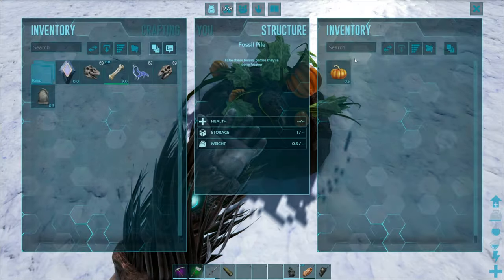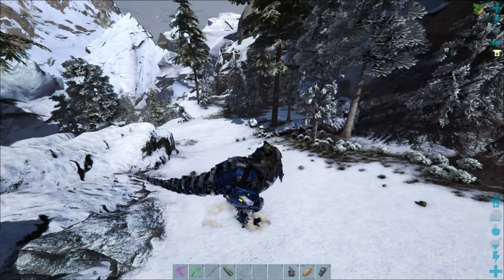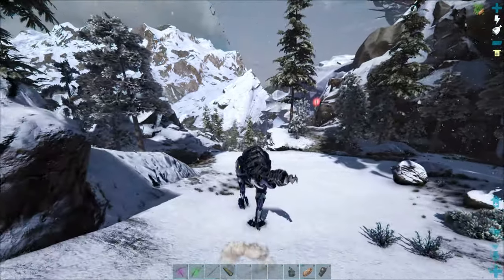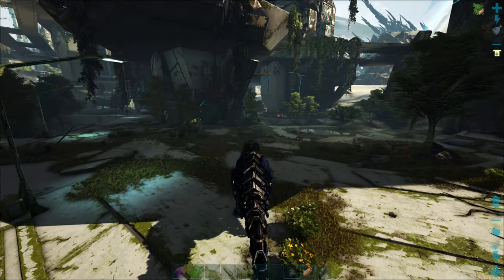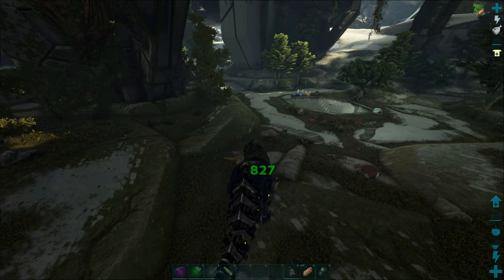I'm gonna head back towards base and see if I can find any other dinos. If not, we'll see what we can get in the cooking pot - see if we can make any of those. There's a little chibi that you can make too, a Halloween one. I don't know what it costs to make that so we'll take a look. Well it turns out we had one right by base - let's go ahead and get us one of these skins too.